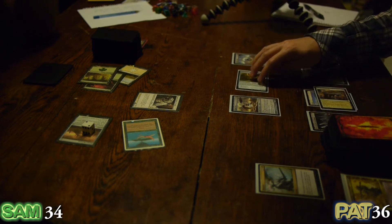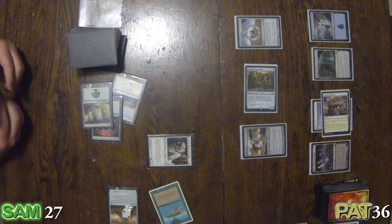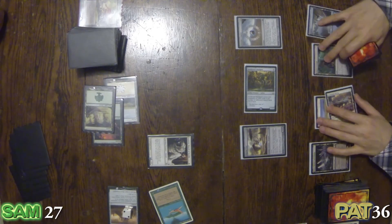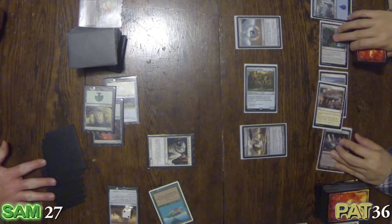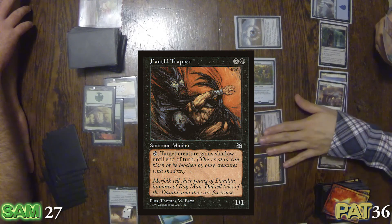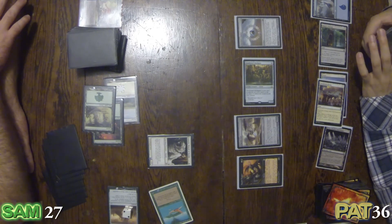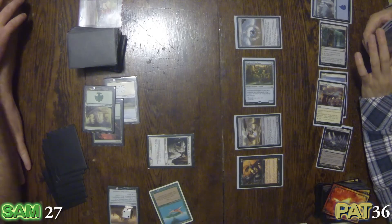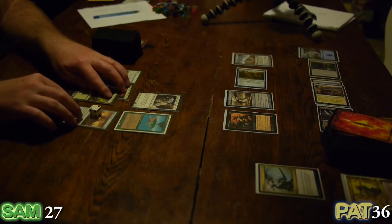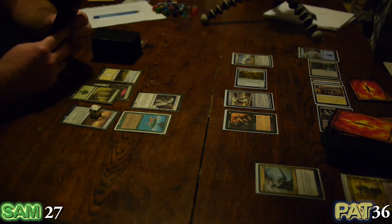Awakened Amalgam comes in as a 5-5. I think I'll cop it. Second main phase — I'm going to bring out the old Doughty Trapper. Doughty Trapper is a 1-1. They don't make cards like that anymore. I enjoy the thematic elements that come through in the cards — pre-legendary days.